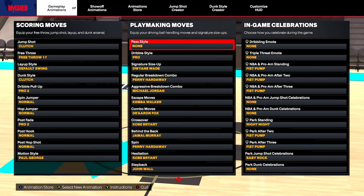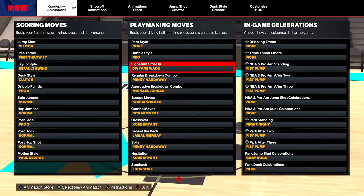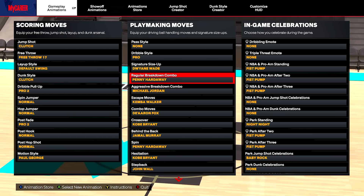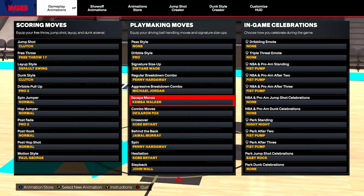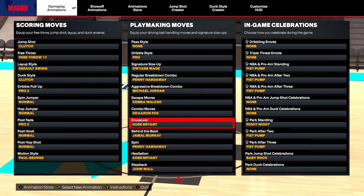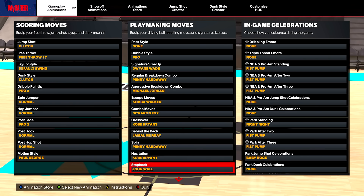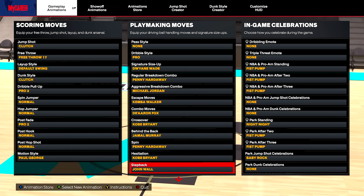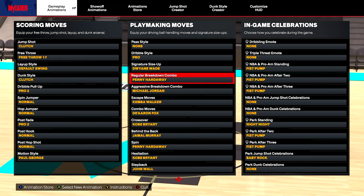Now the playmaking moves I use on this build: pass style — none, you don't need it. Dribble style — pro. Signature size up — Dwayne Wade. Regular breakdown combo — Penny Hardaway. Aggressive breakdown combo — Michael Jordan. Escape moves — Kemba Walker. Combo moves — De'Aaron Fox. Crossover — Kobe Bryant. Behind the back — Jamal Murray. Spin — Penny Hardaway. Hesitation — Kobe Bryant. Step back — John Wall. These are really good dribble moves as you've seen in the clips.